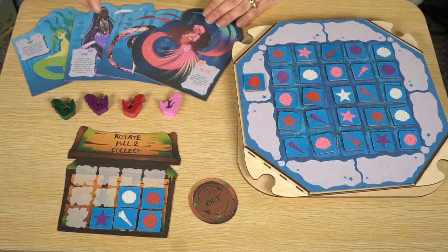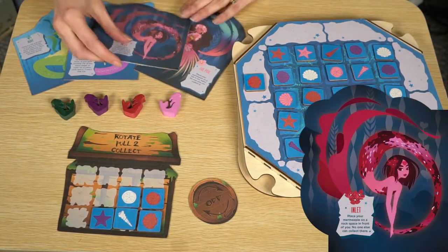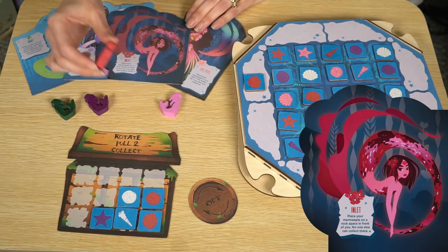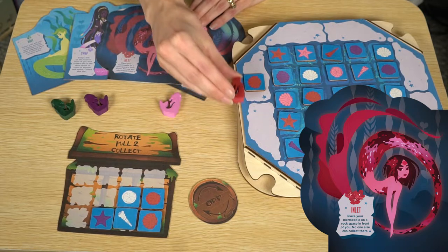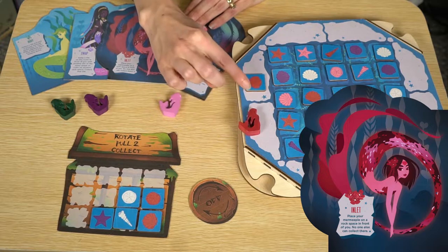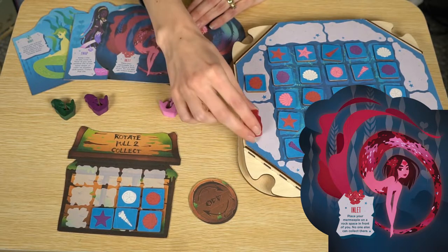Next we have the koi mermaid and her ability is inlet: place your mermie bowl on a rock space in front of you and no one else can collect there. You choose one of the rock spaces right in front of you to reserve that space — whether there is a tile there or not, you can choose either one.